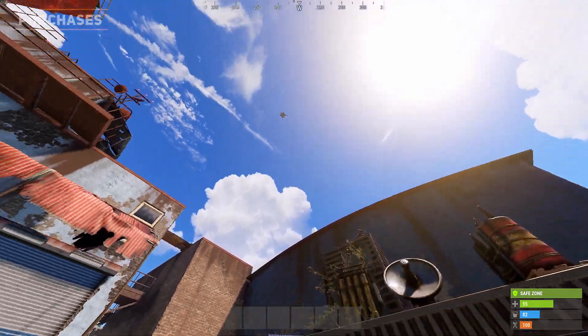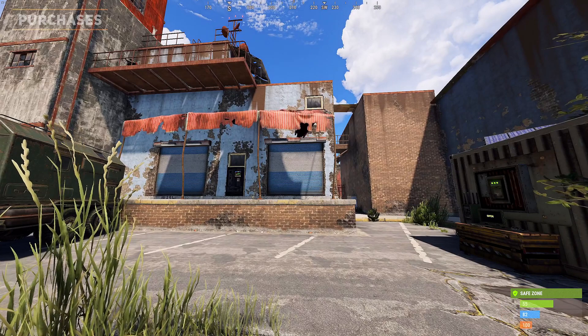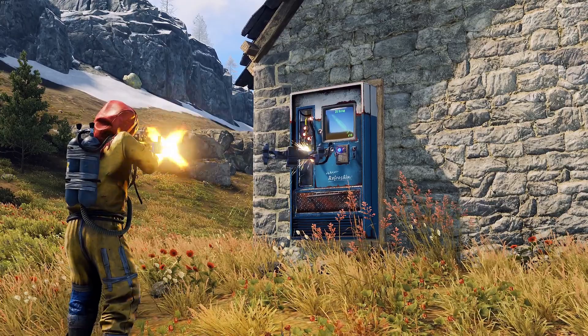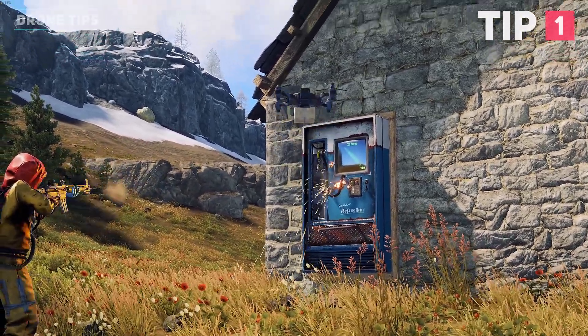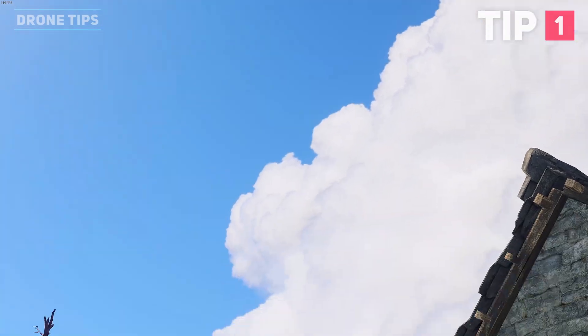A drone will then be sent out to the trader to pick up your items. You can see the drone on your map to track how long it will take and where it is. As of June 2021, these drones cannot be interacted with, damaged, or blocked, meaning your loot is 100% secure when making purchases.